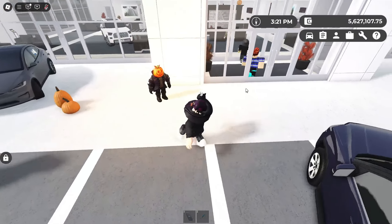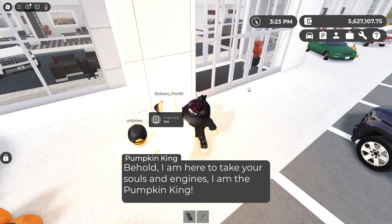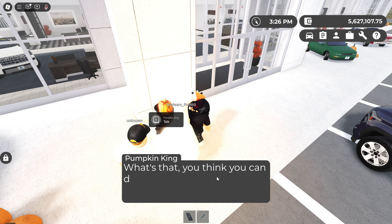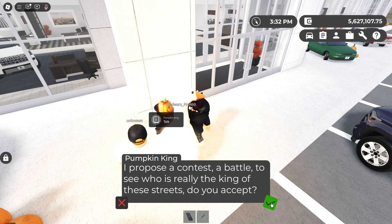To do the Pumpkin Quest we need to speak to this person over here. The Pumpkin King says: 'Behold, I am here to take your souls and engines. I am the Pumpkin King. You think you can defeat me?' We accept the challenge.